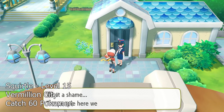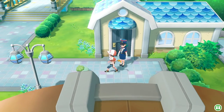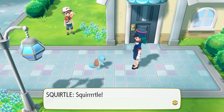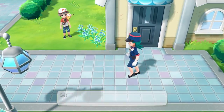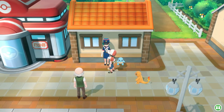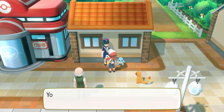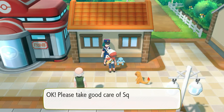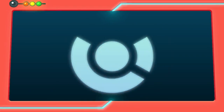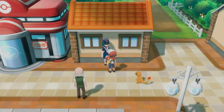Last but not least, we have Squirtle, the final Water-type starter from the Kanto region. The encounter for Squirtle is actually very nostalgic — it's straight out of the anime and the manga because it really reminds you of the Squirtle Squad. When you enter Cerulean City for the first time, you'll notice Officer Jenny is blocking a door that blocks your path to Vermilion City. After you defeat Misty at the Cerulean Gym and talk to her again, a pesky Squirtle that's up to no good will draw Officer Jenny away from the door, giving you a pathway to Vermilion City. After you go through the underground path and reach Vermilion City, you'll find Officer Jenny at the north end near the entrance. She's caught up to the Squirtle and is looking for a trainer to set it on the right path. If you have captured 60 Pokemon, she will pass the Squirtle along to you.